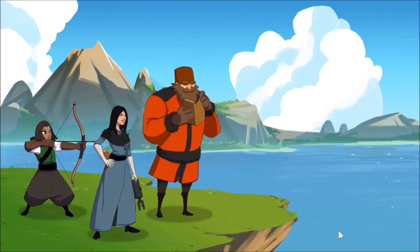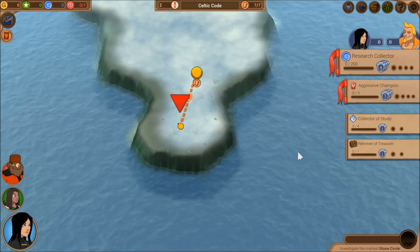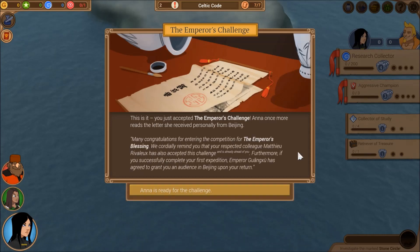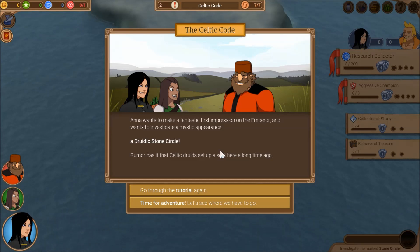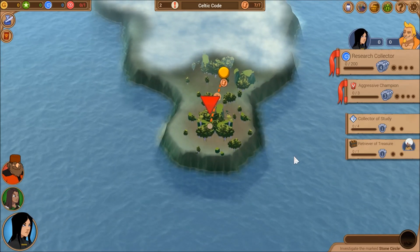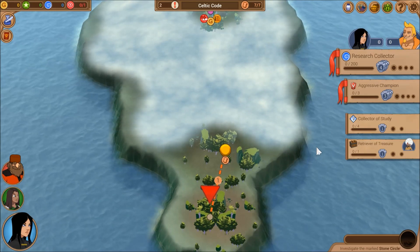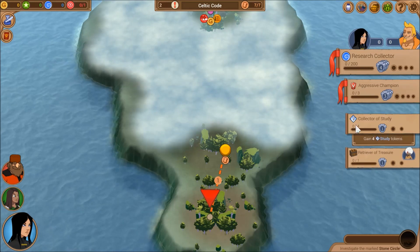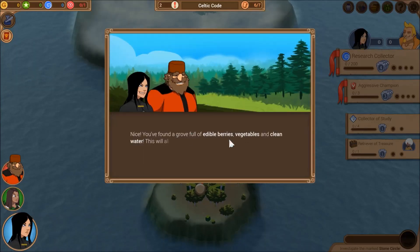And there is our crew — very nice. Ivan's reading his little book. This is it, the Emperor's Challenge, here we go. Anna wants to make a fantastic first impression — that's always a good sign. Our first item of opportunity is a Druidic Stone Circle. We don't need the tutorial. It's nice that whatever superpower we have allows us to instantly know where our final destination is on any of these expeditions — I haven't actually mentioned that before. So we've got our two main challenges: Research Collector and Aggressive Champion, plus Collector of Study and Retriever of Treasure.